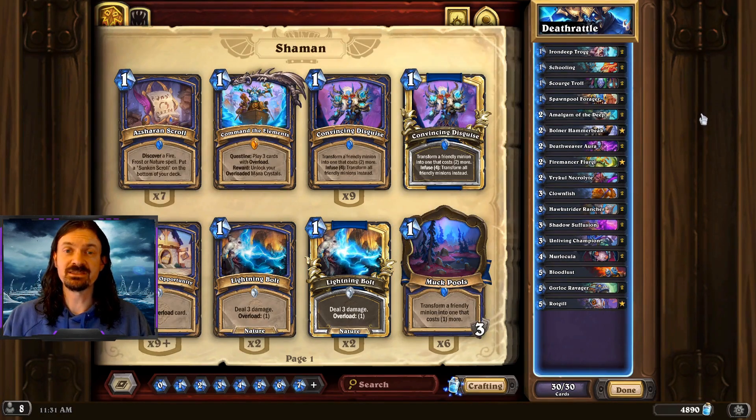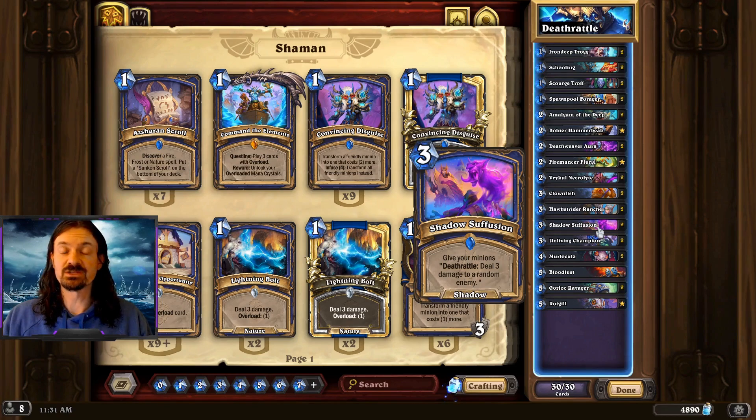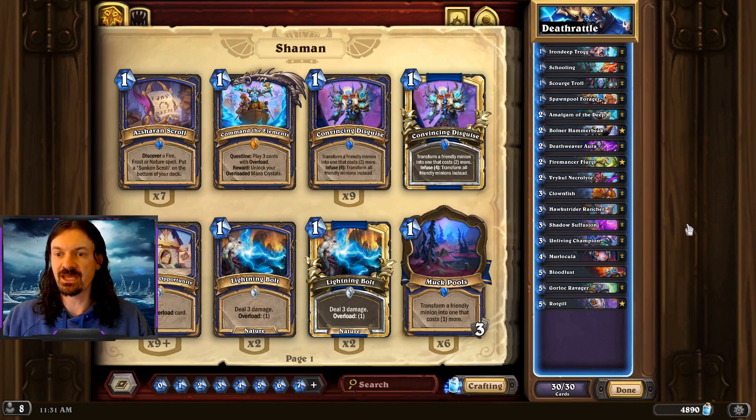Next, we're taking a look at Deathrattle Shaman. This deck is looking to capitalize more so on the nerfs than the buffs — you're going to see no buffed cards in this — but the decks that have been nerfed, specifically Rogue and DH. The general game plan is we want to hit the board early and often, get a board as wide as possible. Then Shadow Suffusion to give those minions extra damage as a Deathrattle, or Bloodlust, are going to be our finishers.